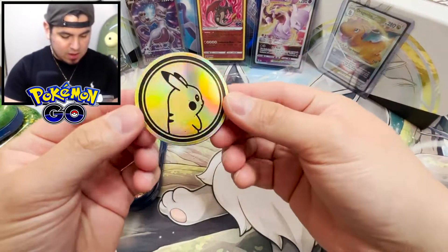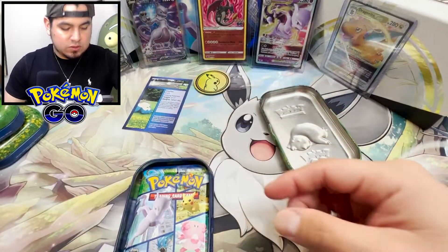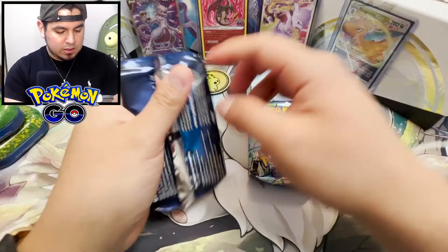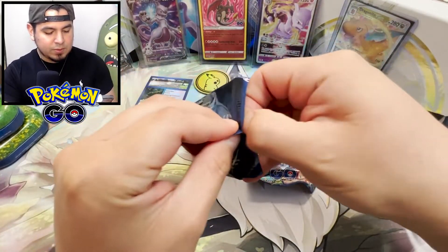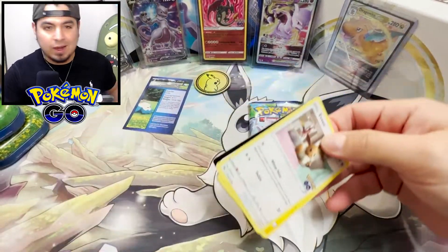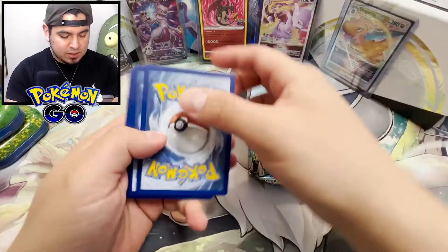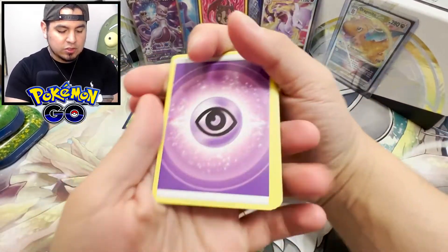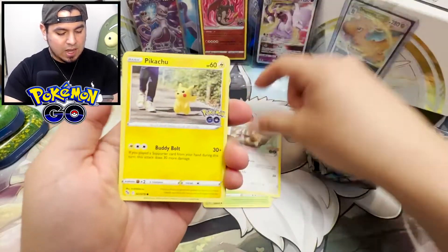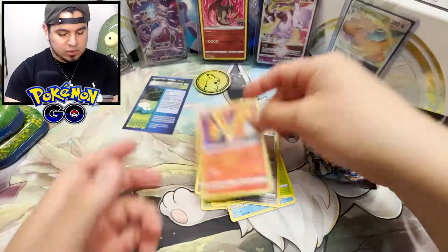We have a cool-looking Pikachu, got a Snorlax coin. I'll save these codes for later. We got two packs. While I'm opening these packs, a couple of things I want to address. Special Delivery Charizard — do not waste your money on eBay. It is not worth over $150 right now. Wimpod, Meltan, Reverse Rare, Moltres.